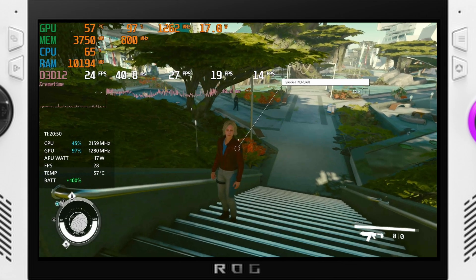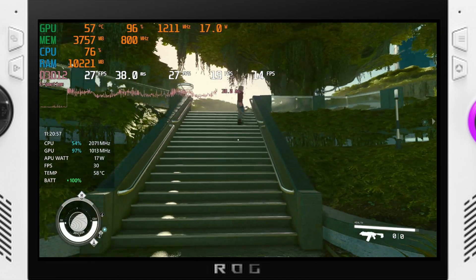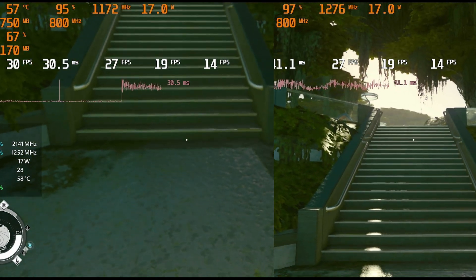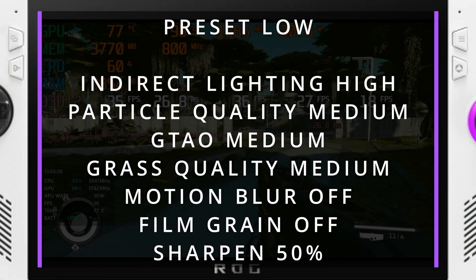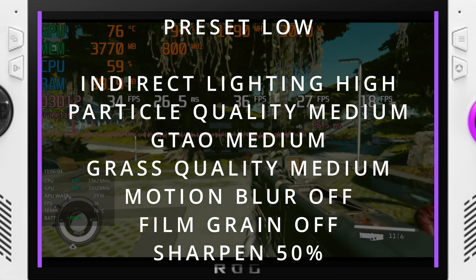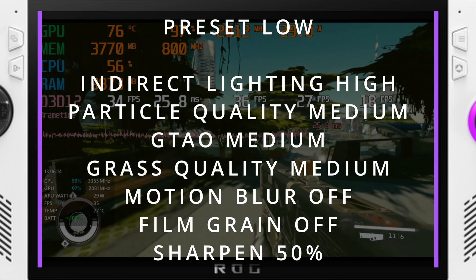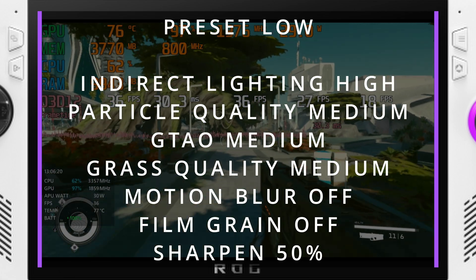You'll also notice it on your ship, ladders, bookcases, and random objects in the game. Having this setting at least at medium will get you a very clean image. My recommended settings are: high indirect lighting, particle quality medium, GTAO set to medium, grass quality set to medium, motion blur turned off, FSR 2 set to 50% dynamic resolution scale, VRS off, and film grain intensity completely off.